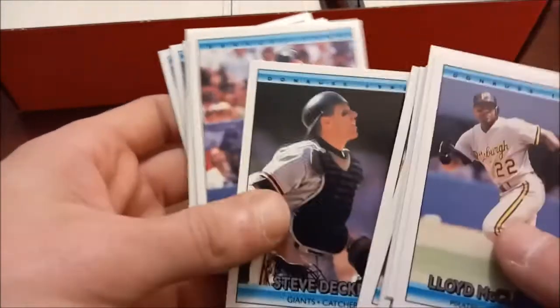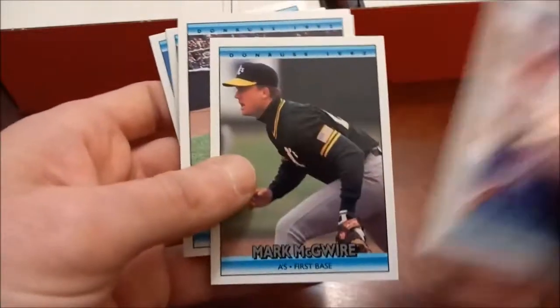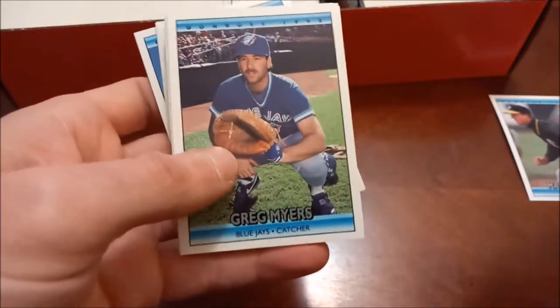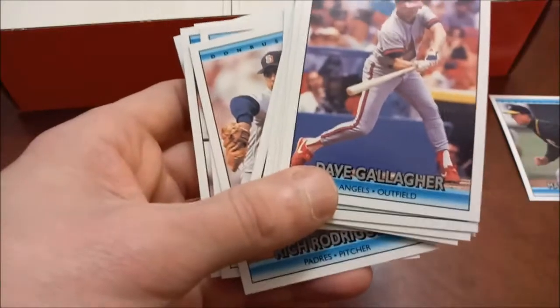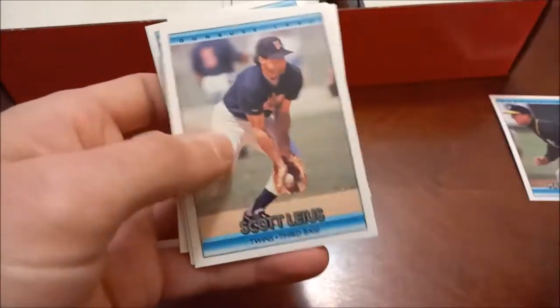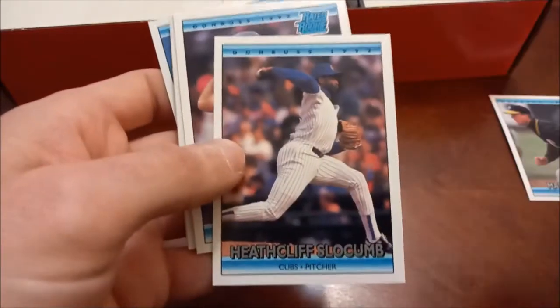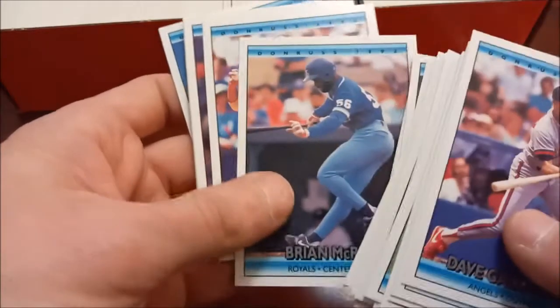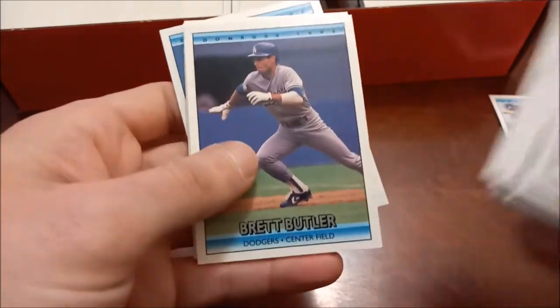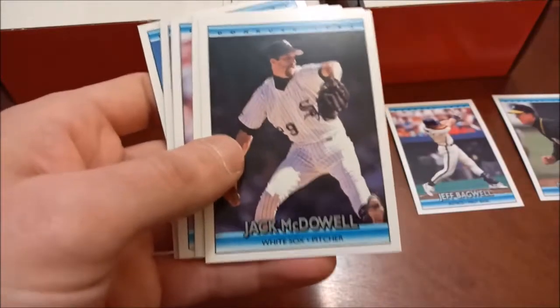For those that don't remember, Little Big League is the movie where the kid inherits the Minnesota Twins - I think from his grandfather. Mark McGwire - a decent one there, it's our first solid one. We'll set him to the side. Bernard Gilkey. Dante Bichette. It ends up where the kid becomes the manager, and one of his friends is always yelling from the crowd to put in Wegman. So Bill Wegman is one of the few actual MLB players in that movie. Jeff Bagwell - second year for the future hall of famer.